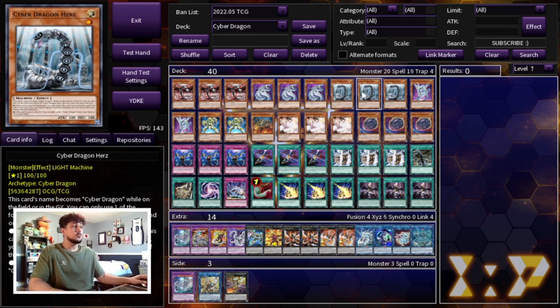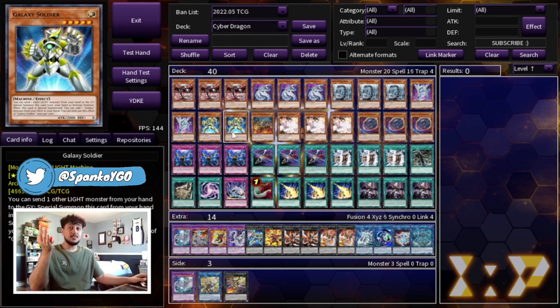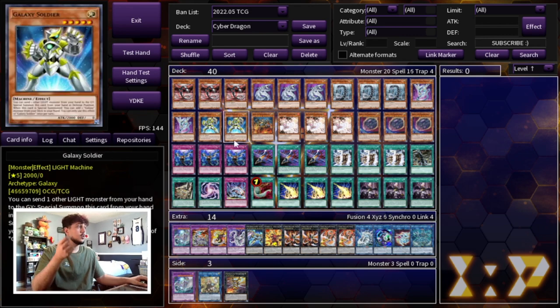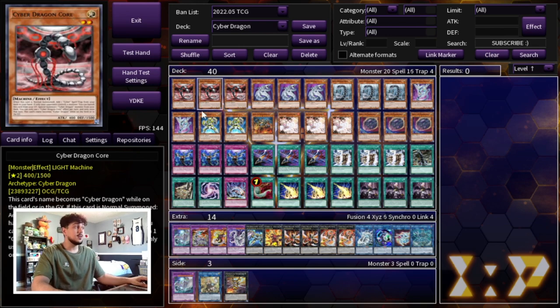Three Cyber Dragon Herz — this card is insanely powerful, really good to pitch off your hand, and again it's a board breaker. Then two Nachster, which is a great extender especially once you break your opponent's board to help push through an OTK. We're also playing two Galaxy Soldier and one Jizukiru. For the OTK deck specifically I still really like Galaxy Soldier — it's searchable with Repair Plant and gives you access to Cyber Dragon Infinity, which can absorb opponent's monsters and is an Omni Negate. Jizukiru is also a searchable board-breaking card.